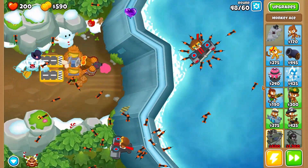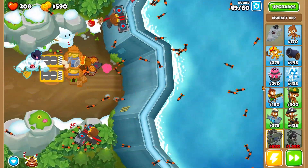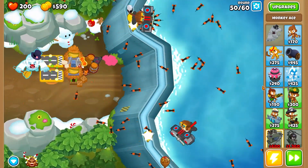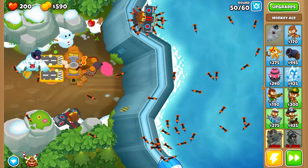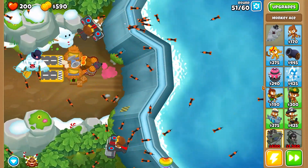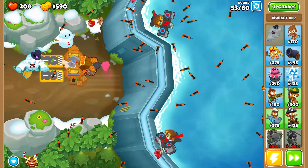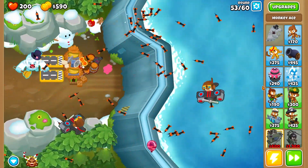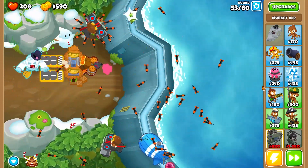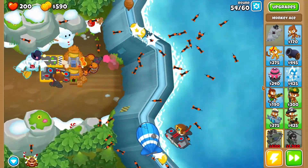Nice and smooth — only buffing those monkey aces. MOABs are done. Destroy the ceramics as much as possible. We're going to lose some lives but we should be careful. That was close in round 52 — really close. Come on, keep buffing those towers, don't mess it up. There we go, round 54.